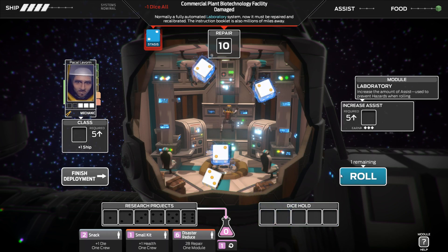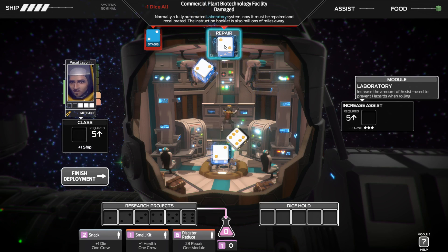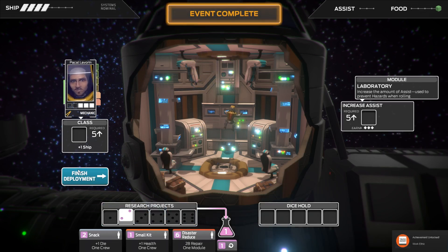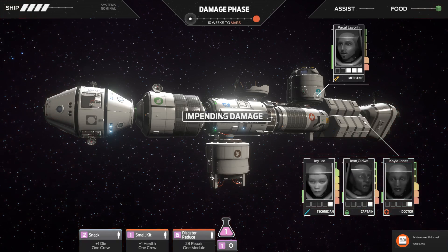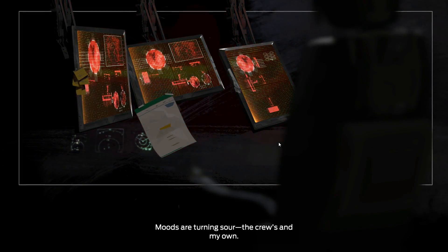Really? Re-roll that 3 — I need you to get higher than the average. Good man. 6, and let's shove that in the research project. Achievement unlocked: Work Ethic. Perform 2800 repairs. Nice.